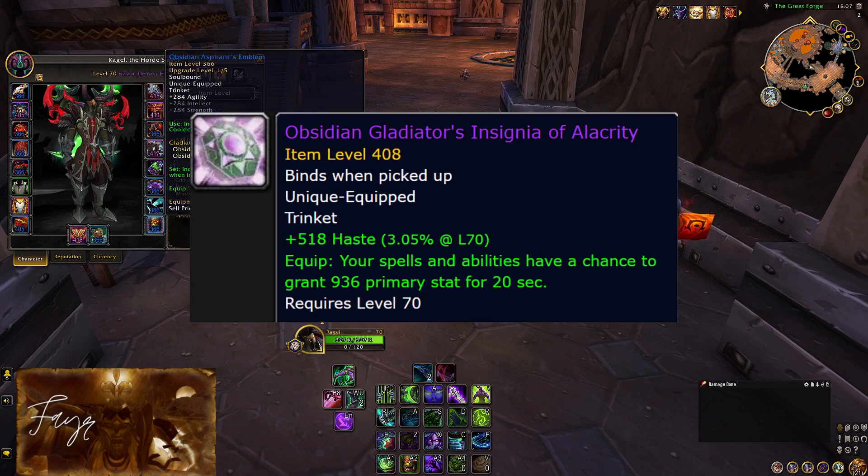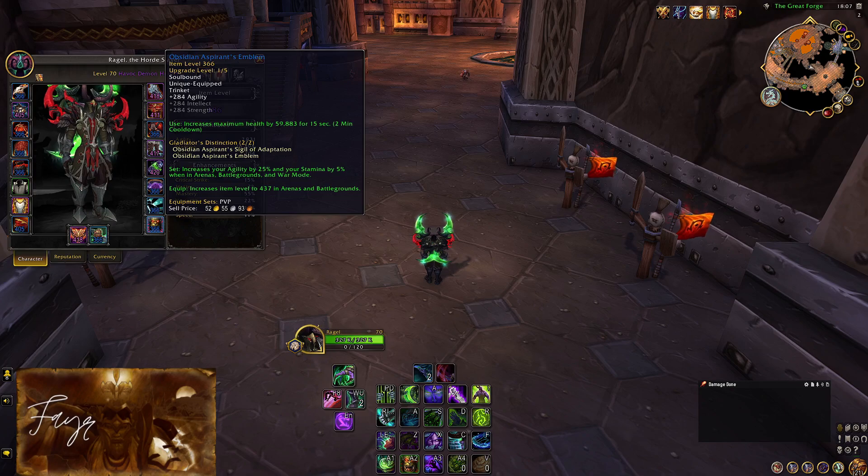The proc trinket is a better pick however — sometimes I play with it myself — but it is quite unreliable, and haste just doesn't drive my boat.